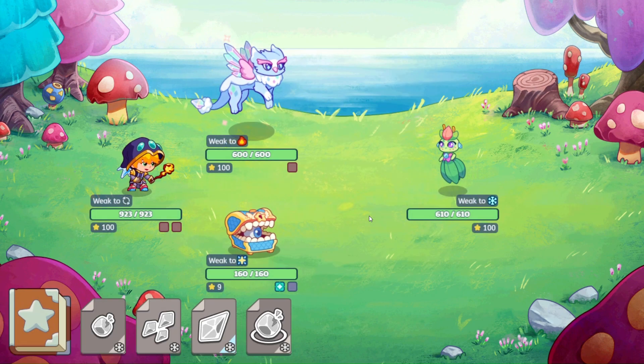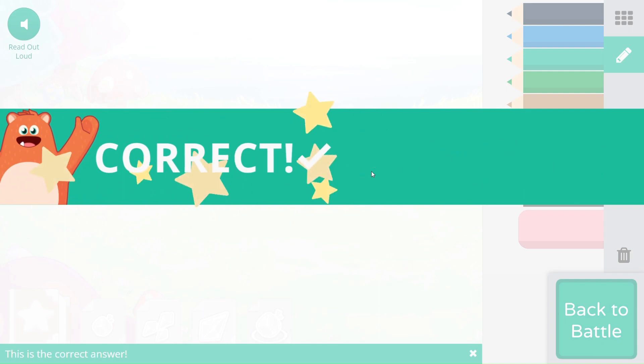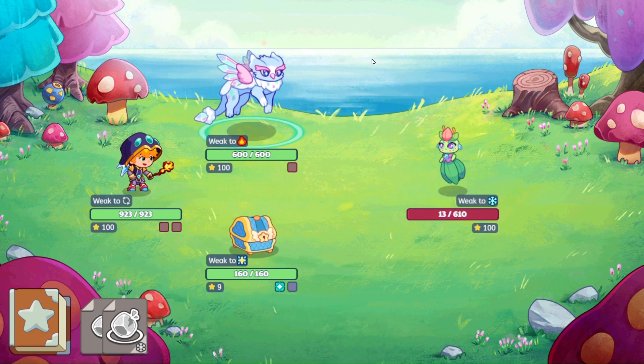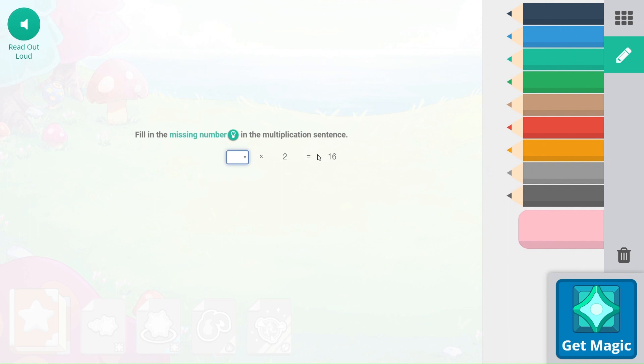The pulse is going. Three times what equals six? Well, two groups of three equals six — this is one of our doubles facts for addition. So three times two equals six. Here is Frost Spear — not a very good hit there. What times two equals 16? The doubles fact that equals 16 is eight plus eight, so eight times two equals 16. Woo-hoo!